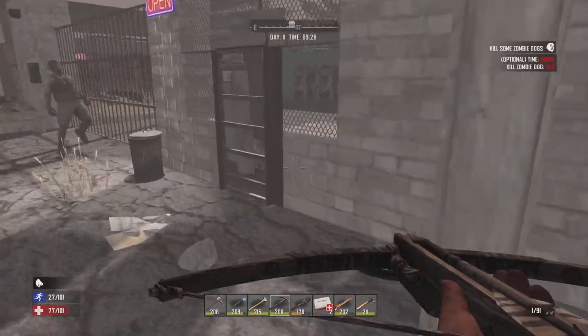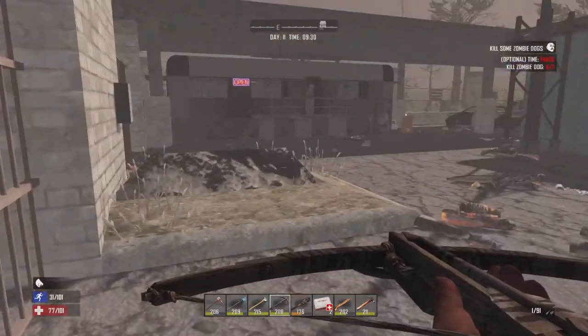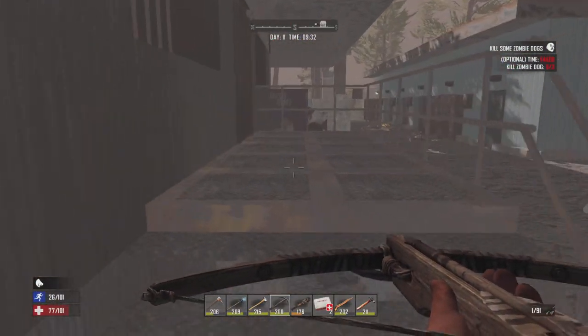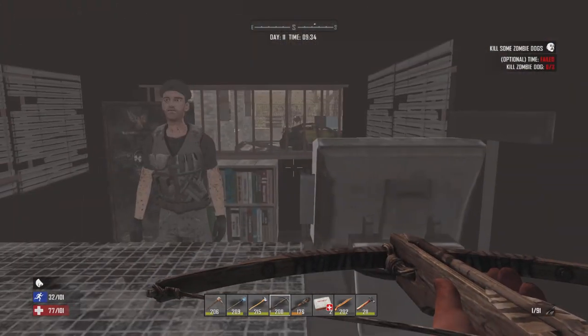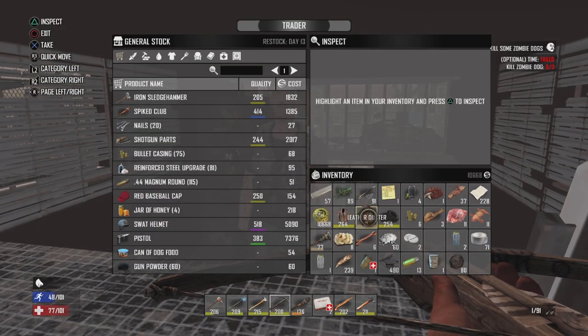I'm coming up on the trader now — Trader Bob's. Close this door before Curly gets in. As you can see, I'm rolling with a crossbow now, and it's really nice not having to draw every shot after reloading. The bow's good early game, but it's not that great. How are you doing, Trader Bob?